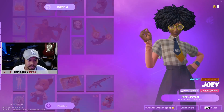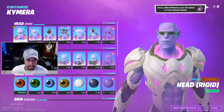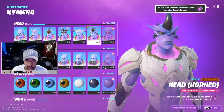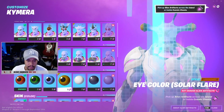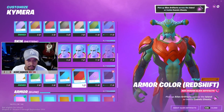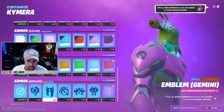Tu je. Apa lagi baru? Ni apa? Oh, custom edit. Macam ni pula. Pick up alien artifacts across the island. Oh, kena cari benda ni. Bersama ni boleh upgrade. Banyak gila. Kena beli ni — ni ada. Macam tu pula dah.